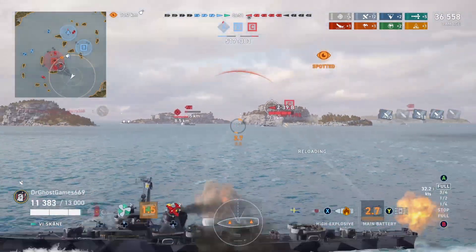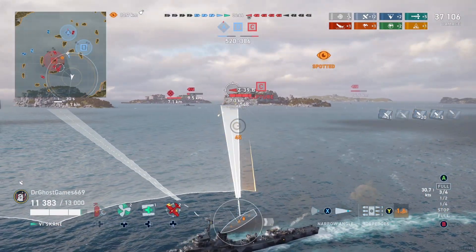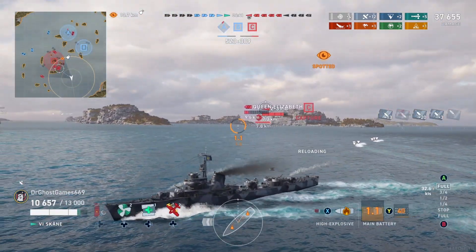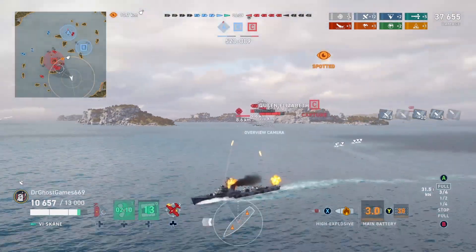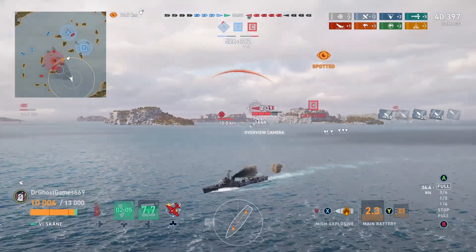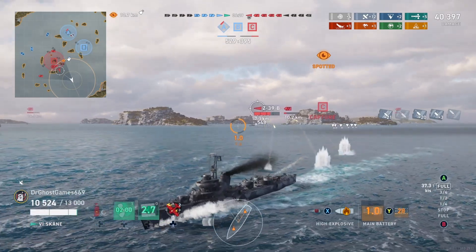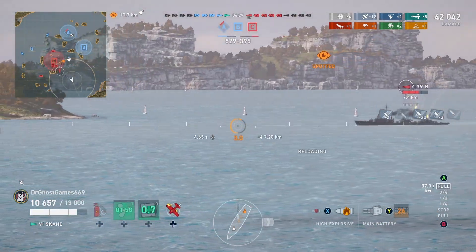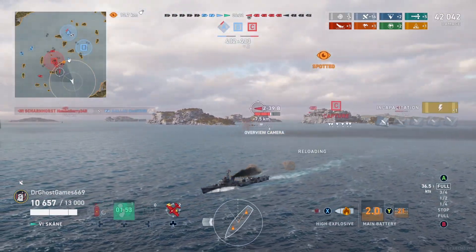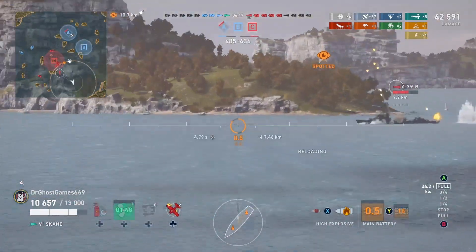The enemy Z-39B has just got spotted, so we're going to start opening up on him with our 5-inch guns and have a little gunfight. We still have one of our heals, so we're going to stick into this gunfight. We'll use our range, get some distance, and just gun him down. We're not even a gunboat build and we're able to just put out loads and loads of firepower. This is why I like these destroyers — if I can't torpedo people, at least I can become a gunboat.